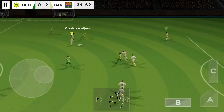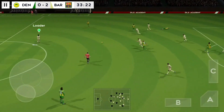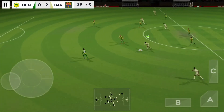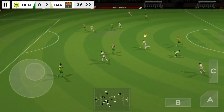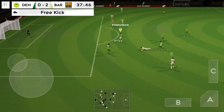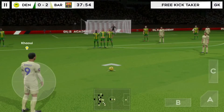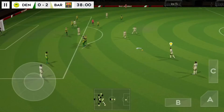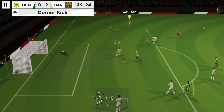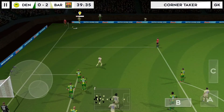Striker's ball. He showed a bit too much to the opposition there. Finds his teammate. Not a great challenge. This is within range then. The striker picks in. Surely now! Referee indicates a corner. Incredible reactions from the goalkeeper there to keep the shot out.